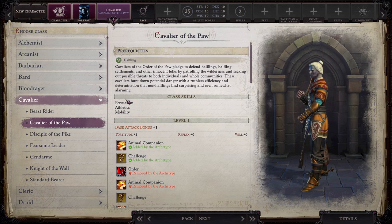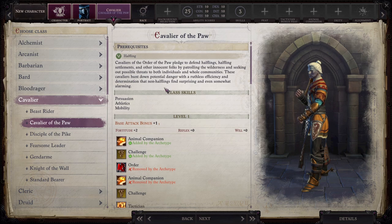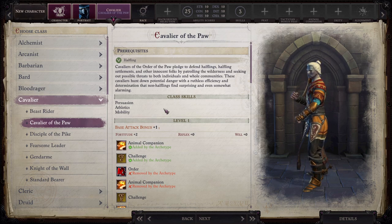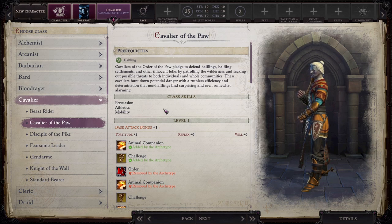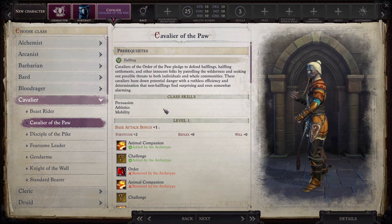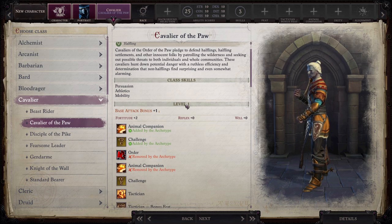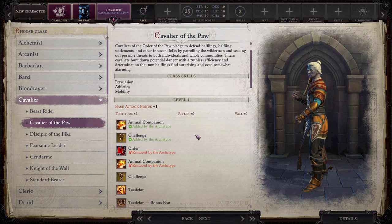A Cavalier of the Paw requires you to be a Halfling. The Paladin also has a new archetype called the Stone Lord Paladin where you have to be a Dwarf. A Cavalier of the Paw is a more defensive-focused archetype, and you don't have to choose your order — you're automatically part of the Order of the Paw. Since they're Halflings, they can ride a medium-sized mount. Mounts are new in this game — you can now participate in mounted combat. In order to mount an Animal Companion, you have to be one size category smaller. Since Halflings are considered small, they can ride medium-sized animal companions like dogs and wolves, which is their whole shtick. Their challenge gives them a bonus to dodge.